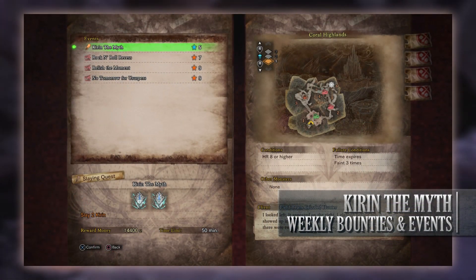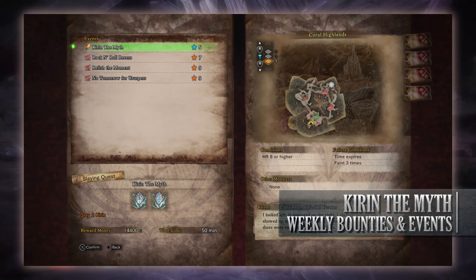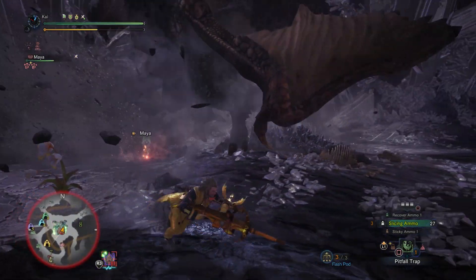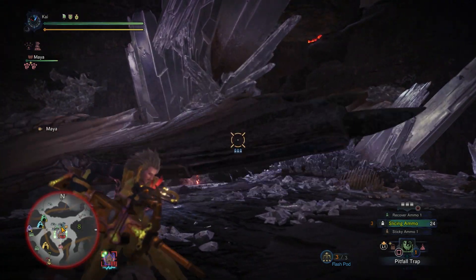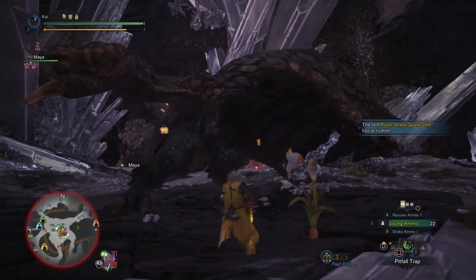The first event quest is Kirin the Myth. This is a low rank 5-star quest that requires hunters to be hunter rank 8 or higher. It has players taking on 2 Kirins in the Coral Highlands, so it can help with that limited bounty. It is 2 Kirins, but they are low rank so it shouldn't be too tough. This is the only low rank event quest available this week, making it a good challenge for newcomers wanting to test their mettle against elder dragons.